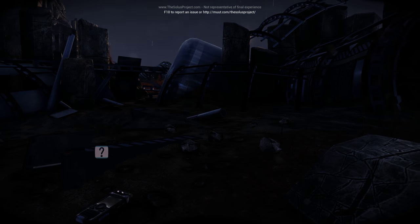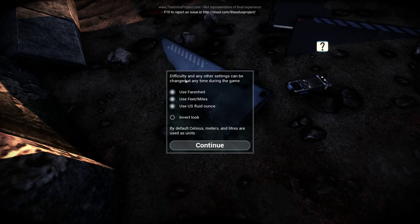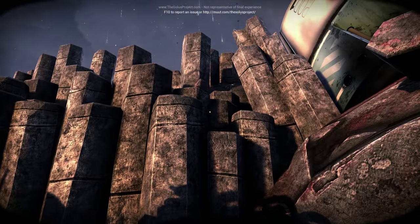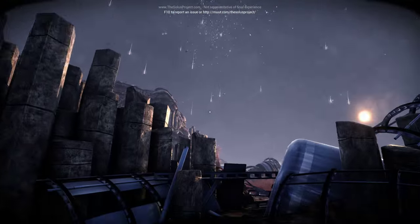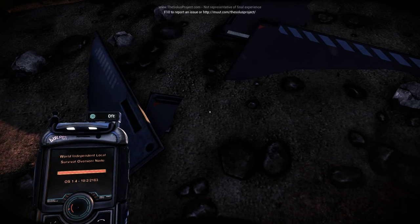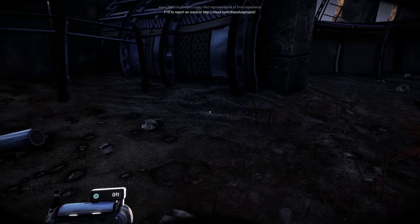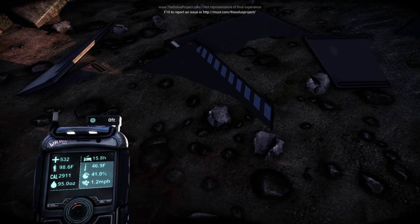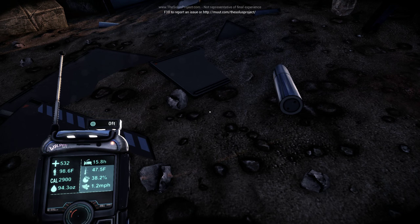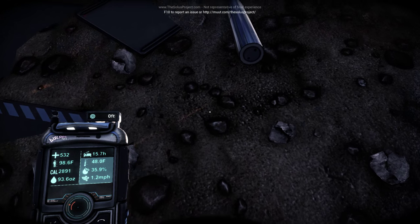There's a question mark over my cell phone — cell phones got bigger in the future. Welcome to the Solace Project. This looks goddamn beautiful and it's running really smooth. Shadows are a bit wonky but it'll be optimized in the future. World Independent Local Survival Overseer Node — WILSON — interfacing with operator. Operator vital signs detected. So I've got 532 health, temperature is 98 degrees — maybe my body temperature. Relay satellite error. Calories 2,900, 94 ounces of water. And 15 hours of sleep stored up? What does that mean?